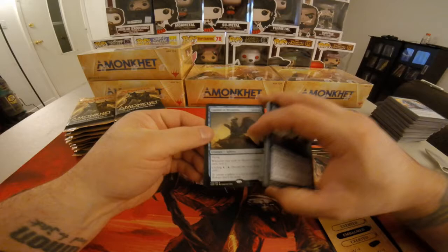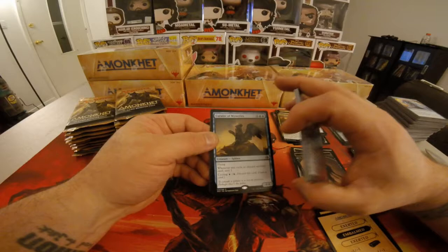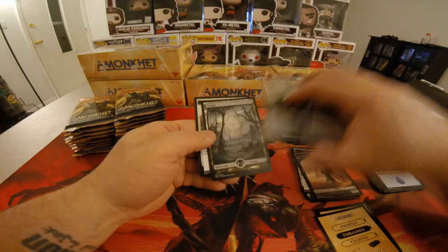Curator of Mysteries — two colorless, two blue. Flying. Whenever you cycle or discard another card, scry 1. And this has Cycling for one. It is a 4/4. Pretty good, pretty good. And we have a Foil Sacred Cat, Full Art Swamp.